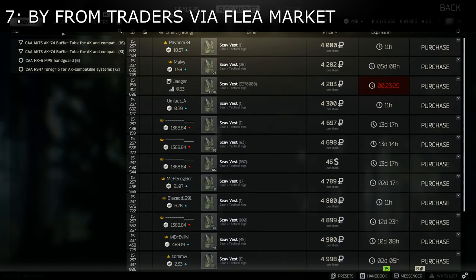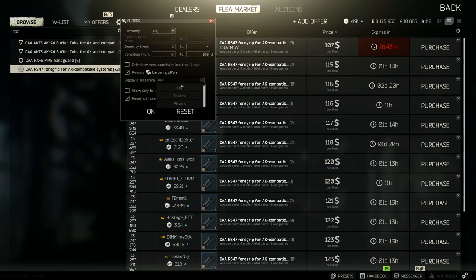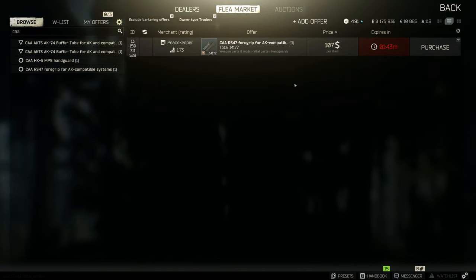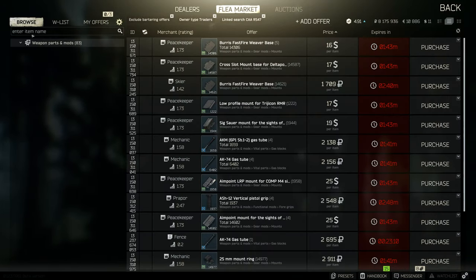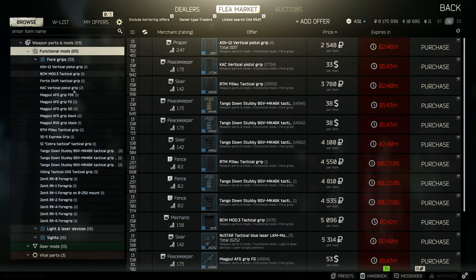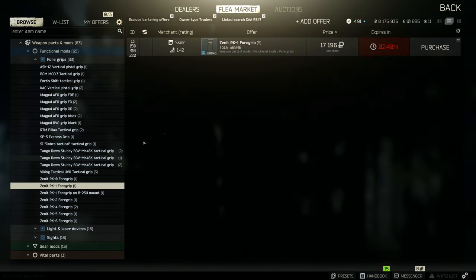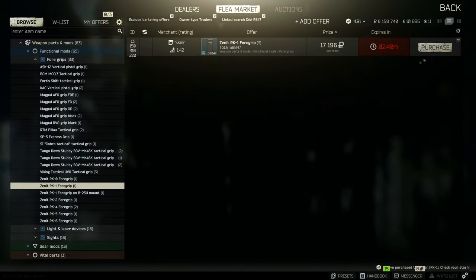You can buy items from traders directly from the flea market. This might make it easier and faster to buy items since you can search for specific items and don't have to change menus or check multiple traders. Just search for the item you're looking for and use the advanced filter Display Offers from Traders Only and you're good to go.